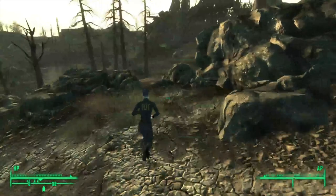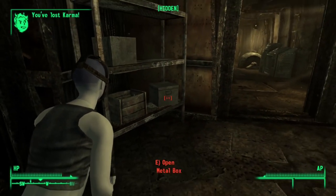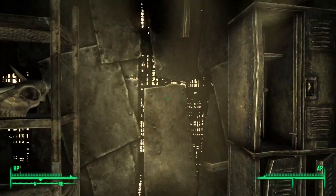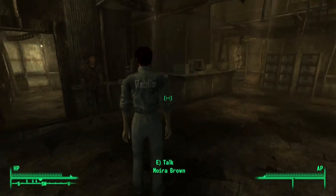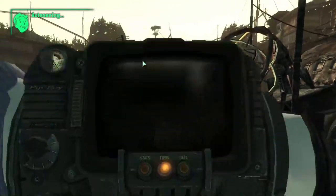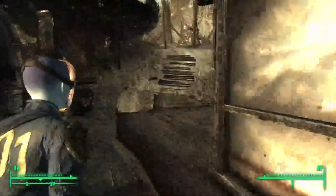Heading straight for Megaton, as it was just right in front of me, I immediately got to work stealing everything from the water plant and general supply that I could get my hands on. Also snagging the armoured vault suit from Moira somehow without getting caught, luckily, as it would be my only source of armour for the whole run. One of the first things I thought once I entered Megaton was to get Mr. Burke to kill Lucas Simms, as that was one of the few things I actually knew about the game.